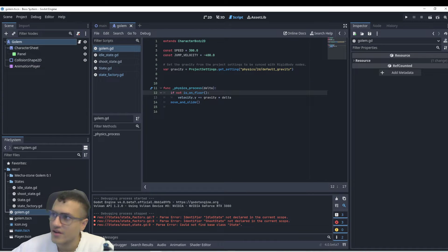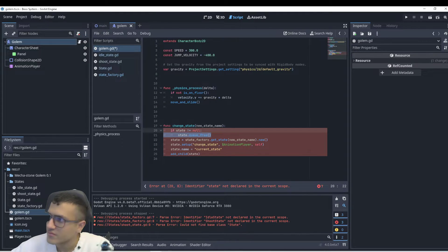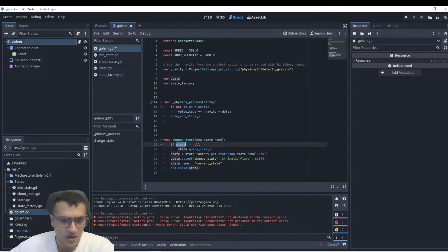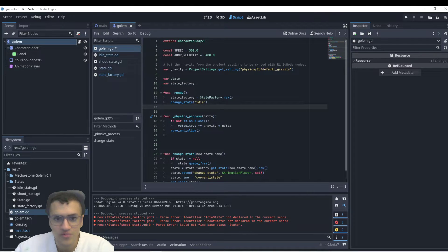Now in our golem, we need a function that allows us to change the state. Let's add the variables we need: state and state_factory. The change_state function takes a new state name, checks the current state — if it's not null, it queue_frees it — then switches into the new state by deleting the old one and making a new one. In the ready function, we create the state factory with StateFactory.new() and then change state to idle.